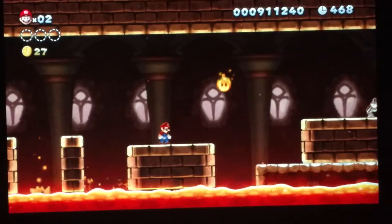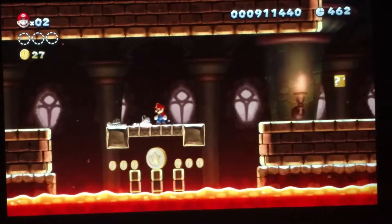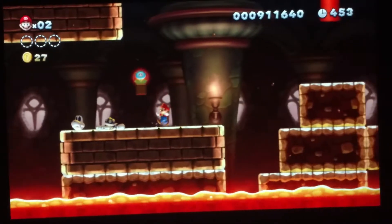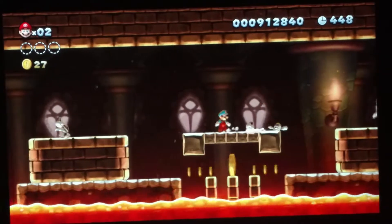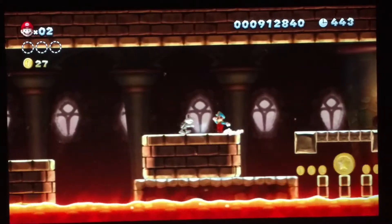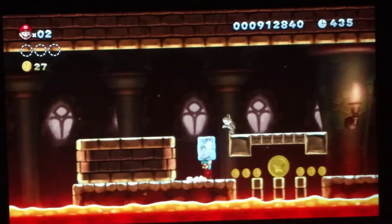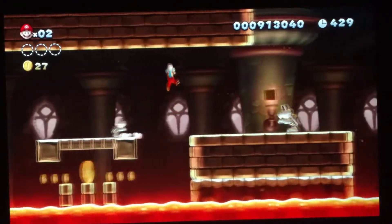Okay, so there's lava bubbles. Okay, there's a star coin down there. Get out. Wait a minute, hold on a second. I'm skipping that.